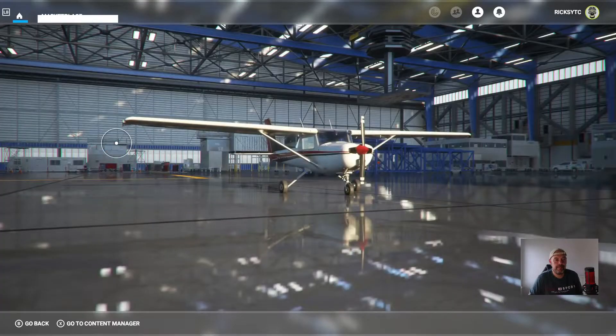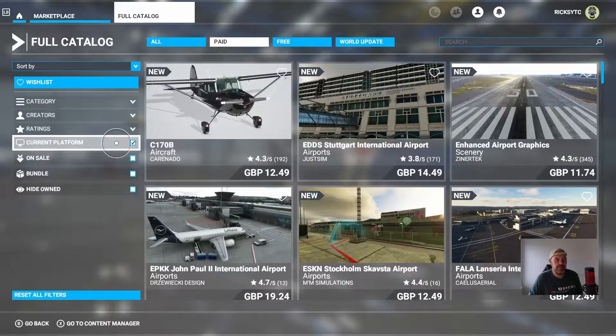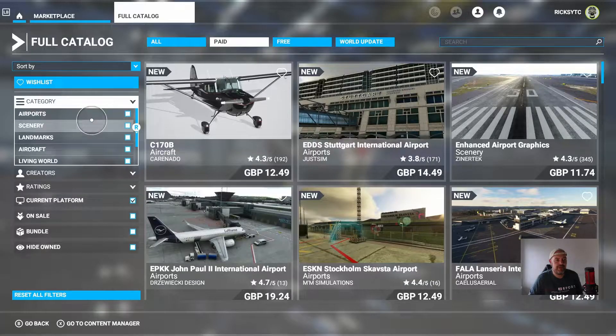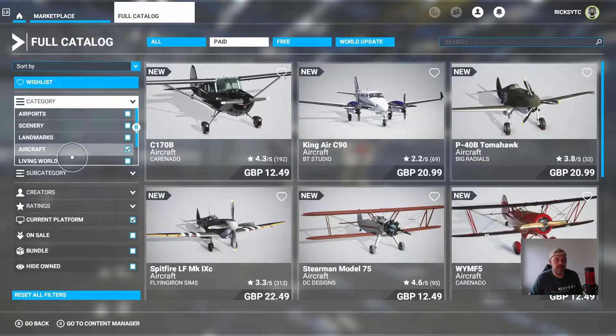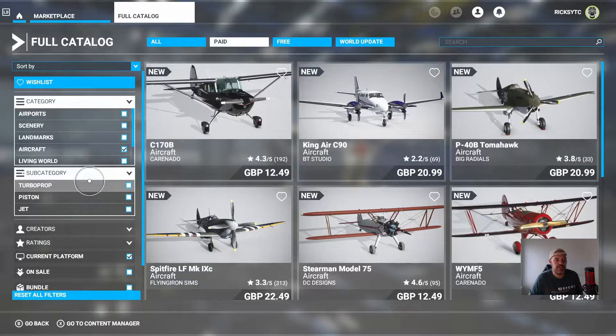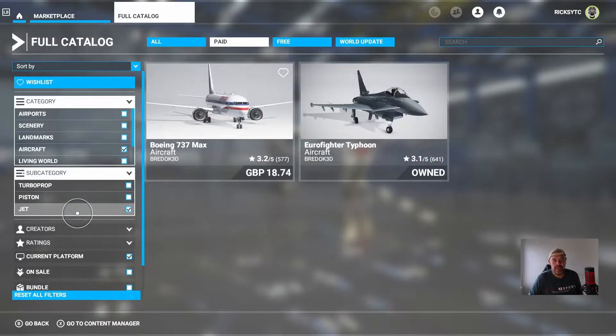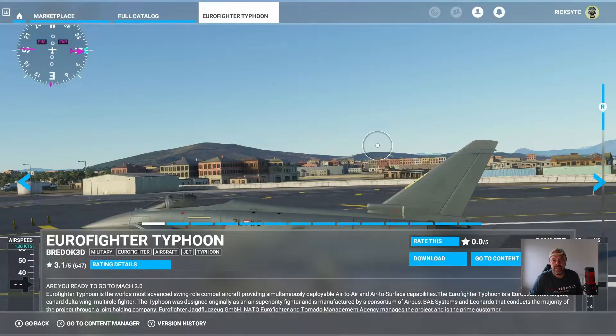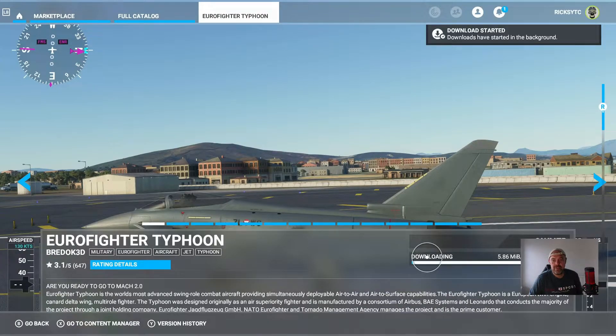We're going to go to marketplace, full catalog, categories, aircraft, subcategories, jets. It does show up and I can see I already own it. I'm going to click on it and I'll have to download it — it is 585 megabytes — so I'll press download and wait for that to finish.